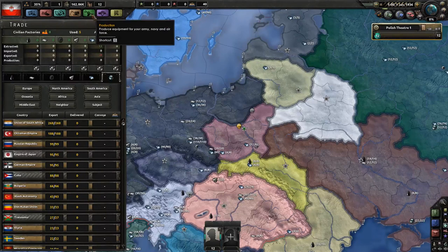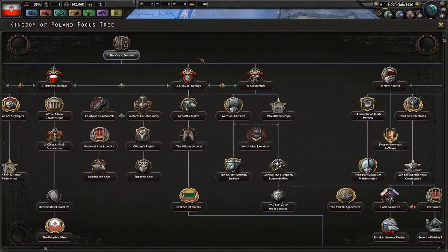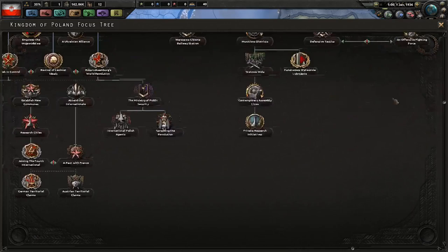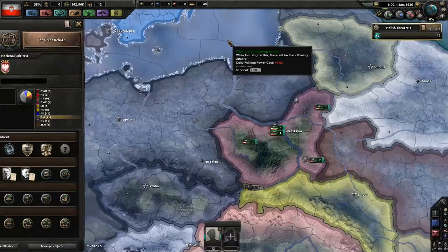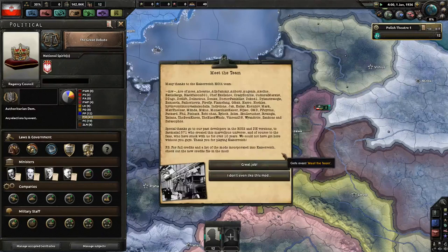We're going to be spending tons of time on the national focus tree, specifically your first national focus. Here's your national focus tree — it's pretty big. You could start with the Great Debate. If you try other national focuses, you will quickly see that they are grayed out. You have to take the Great Debate. Think of this as similar to the Union of Britain's Trade Congress that it has to start with. This Great Debate is where the Regency Council is going to decide who will be the leader and king of Poland.